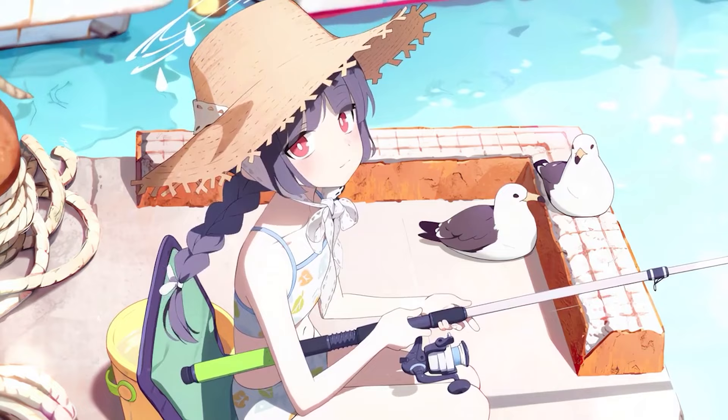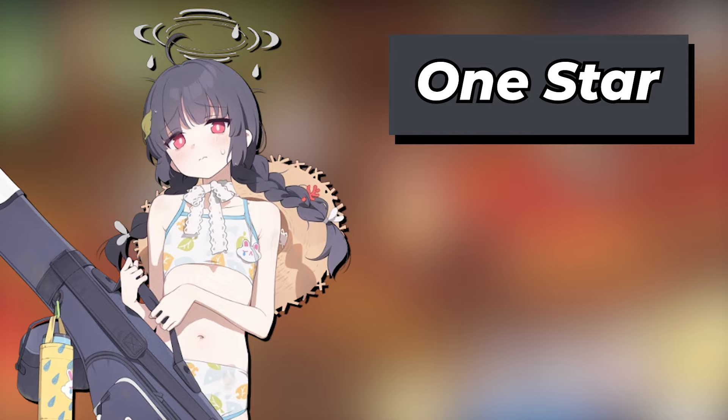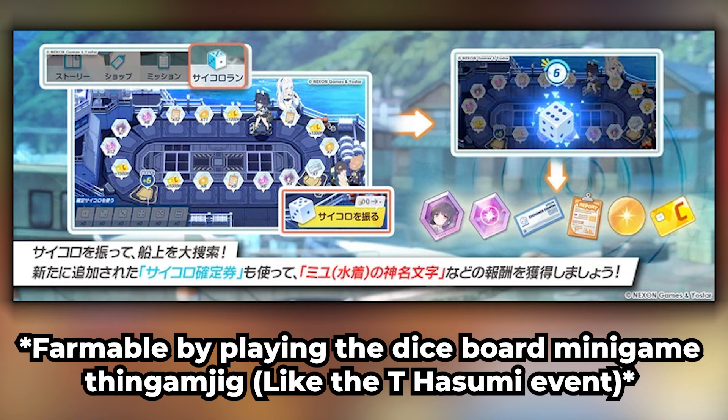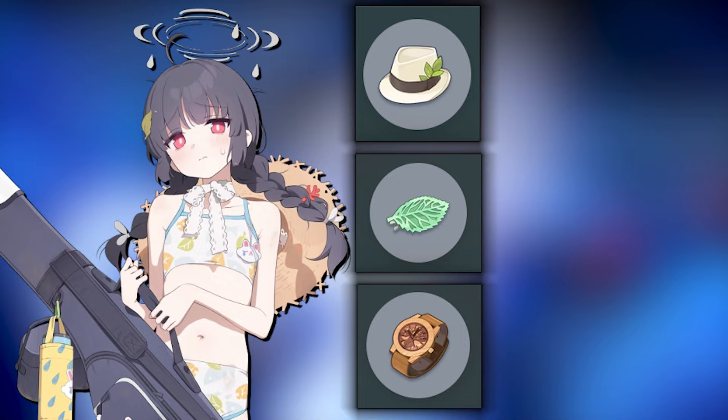Finally, we have Swimsuit Miyu, who looks even cuter in her swimsuit. Unlike Swimsuit Saki and Swimsuit Miyako, Swimsuit Miyu is a one-star welfare character, meaning you can get her for free from the new event and farm for her limit break materials through the event. She is a special explosive dealer whose terrain moods are A in indoors, B in field, and C in urban. Her equipment really focuses on boosting her crit.